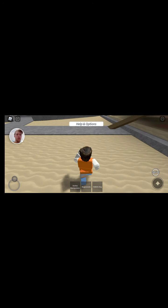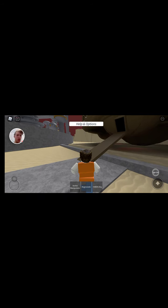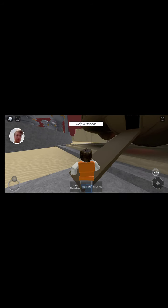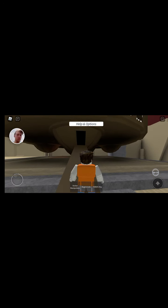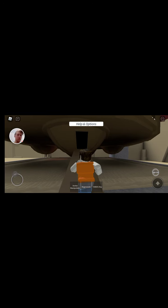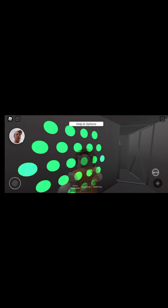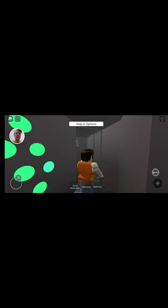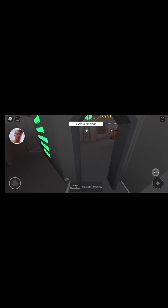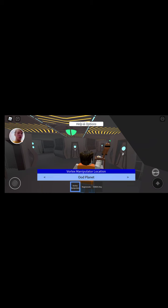I head over here and go through this doorway. This brings me to the modern version of the Dalek ship, featured in Revolution of the Daleks. This is the trick. Then the next trick I'm going to be showing you guys is actually on Gallifrey.